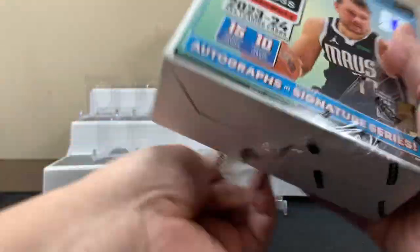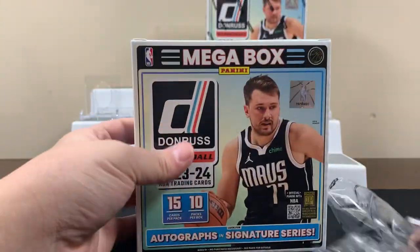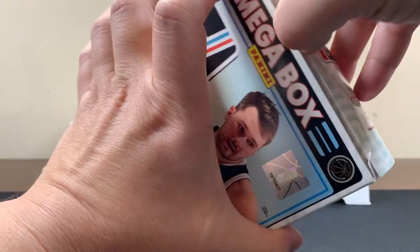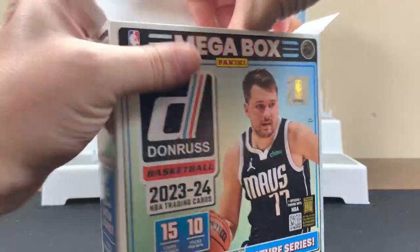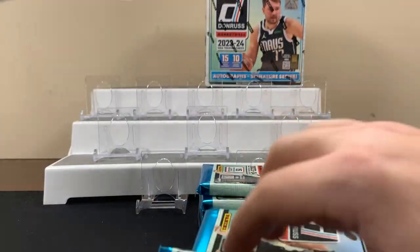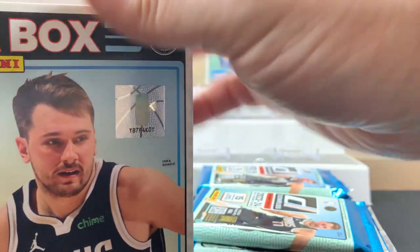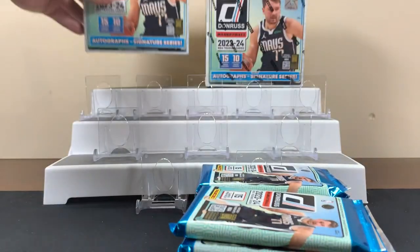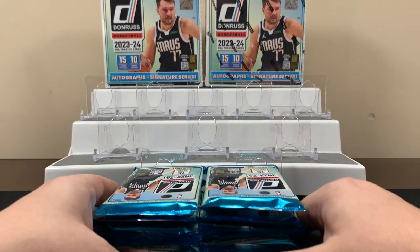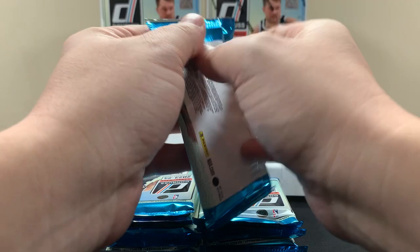Hopefully we get an autograph. Obviously we're always looking for the Wembys and the hollow reds. I figured it'd be fun to check out since we've opened up a ton of Donruss football. These are also from Walmart - same deal as football, where the Walmart megas are the more squared-off ones. Ten packs, fifteen cards per pack, so let's just dive right in.